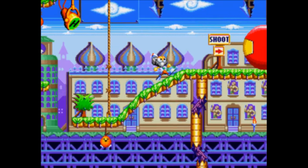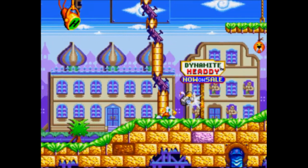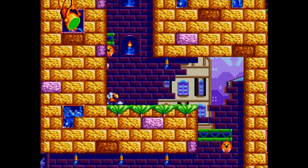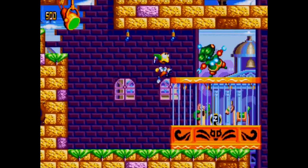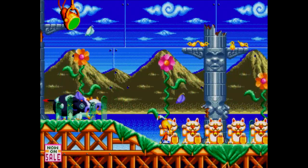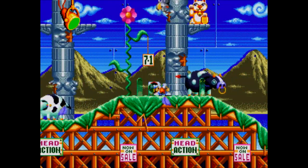As you might expect, this is another run-and-gun platformer, only a more accurate genre would probably be run-and-headbutt. You play as the title character, Dynamite Headdy, who's a puppet that uses their skull to fire at enemies that are under the power of the evil Dark Demon. It's Dynamite's job to protect North Town's citizens, which are all puppets just like Dynamite.